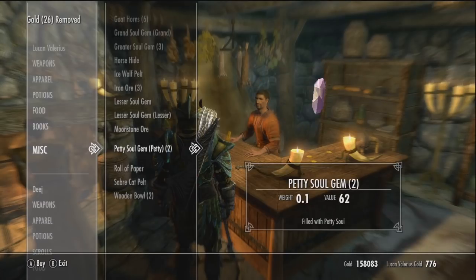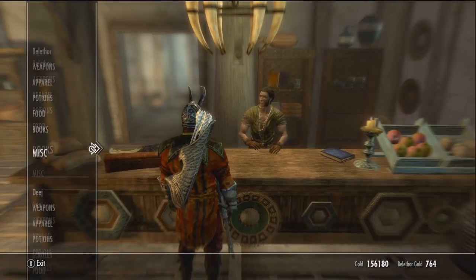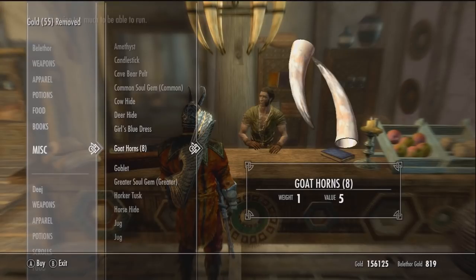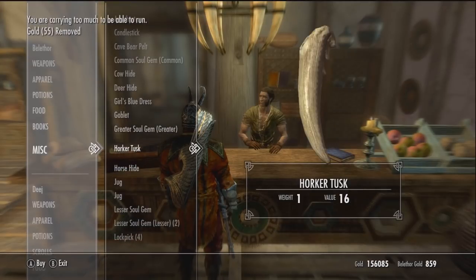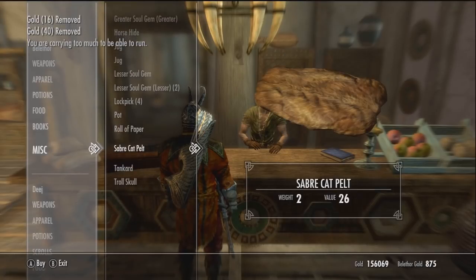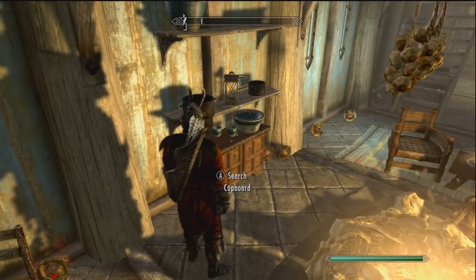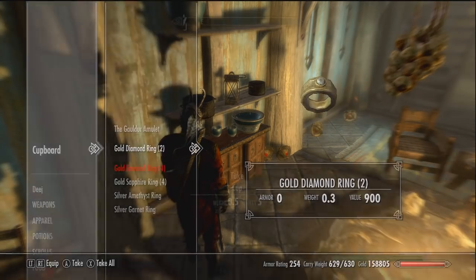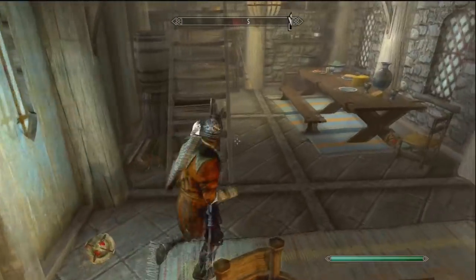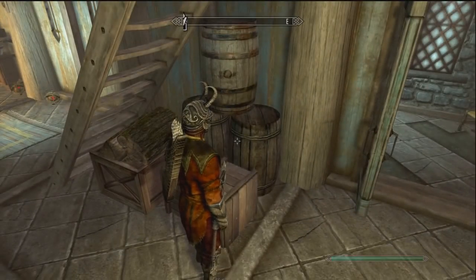If anyone knows where else to find straw, let me know in the comments. I personally just bought them all from Bellathor and whatnot. Here's the glass — I didn't notice it at first. You'll also want to pick up goat horns and any other tusks and hides that you might want to put on the wall. You definitely need goat horns for sconces and lights. Pick up troll skulls as well. This is Breeze Home — this is where I keep a lot of my iron stockpiled.